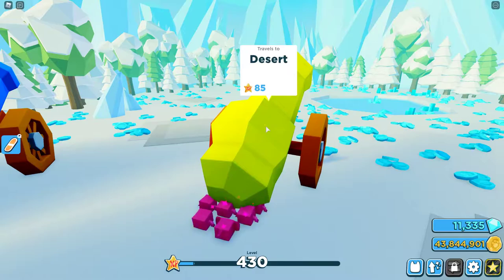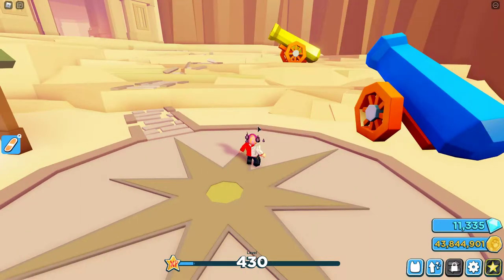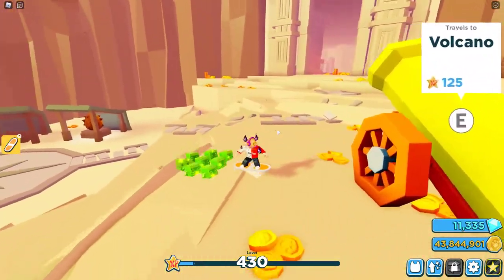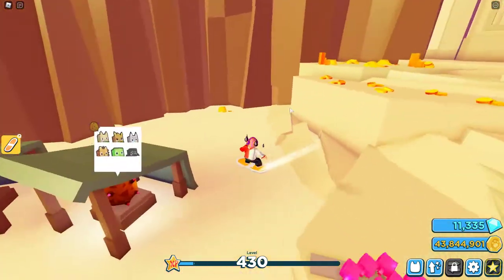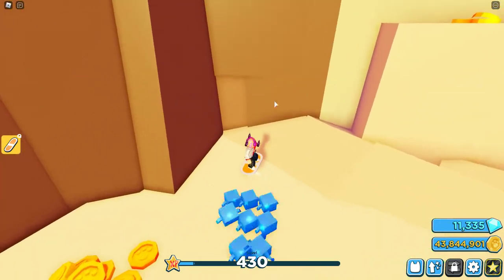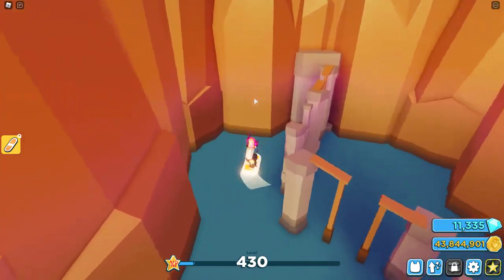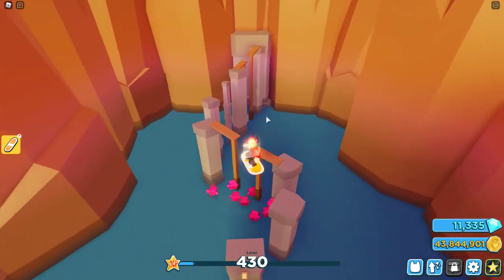The next area will be of course the desert area, requiring level 85. And this is the final secret area world — there is no secret area in the volcano, as I said. It's just over here: you spawn there, to your left. It's quite obvious, but also some people might miss it. You hop in here and there's usually loot — the loot spawns quite fast in here, depending on your server, of course.